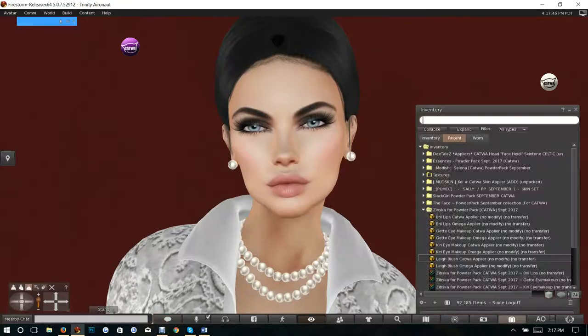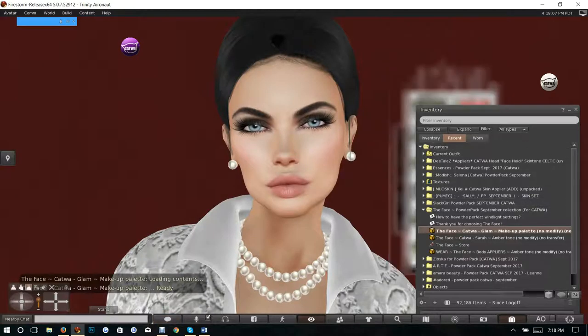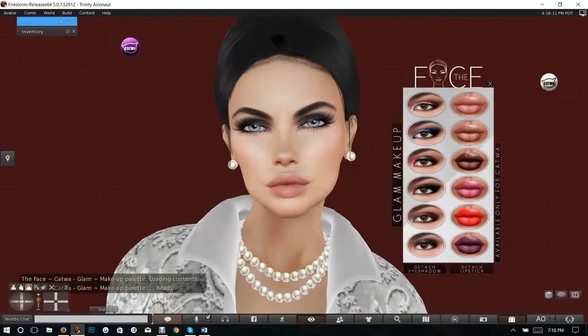Next we open the face — looks like we have the Catwa Glam Makeup Palette. Add and try that. I don't know what the amber tone is — oh, aren't these gorgeous! I love fall colors, especially on the face. Let's just go with that — oh, I love that lip, that is one beautifully detailed lip! And look at this with this eye makeup here — wow, these are beautiful. And of course if you want to take them down a little bit you can use the sliders on the Catwa head.